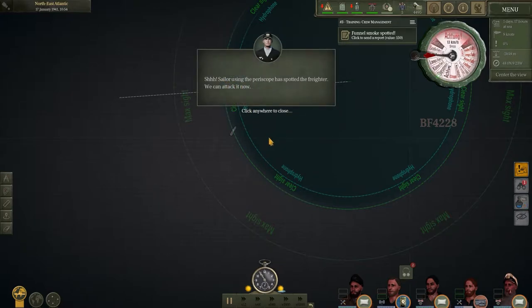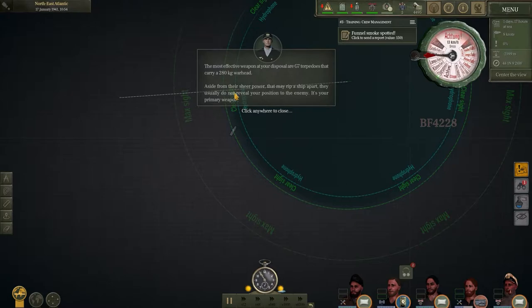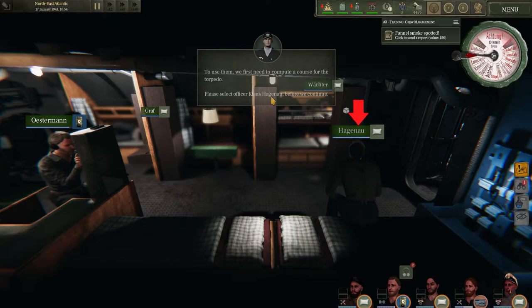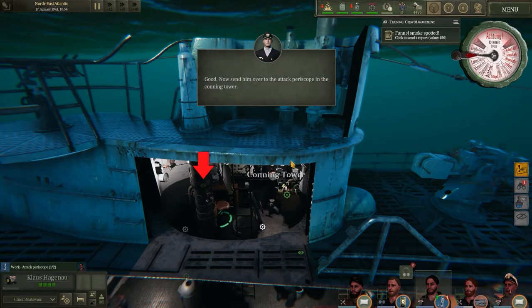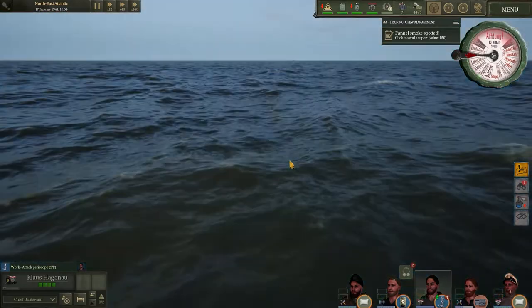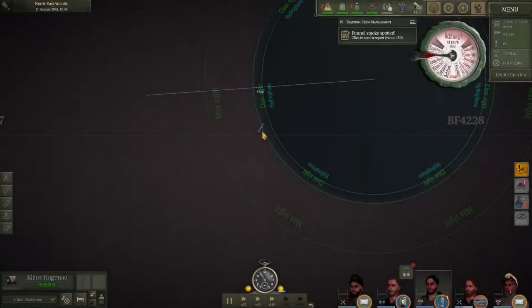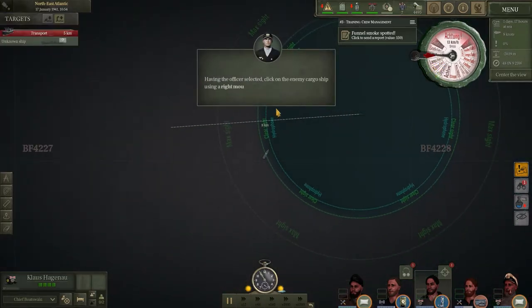We've spotted a freighter — we can attack now. The most effective weapon at your disposal are the G7 torpedoes — a 280-kilogram warhead. Aside from their sheer power, they rip a ship apart and usually don't reveal your position to the enemy. They're your primary weapon. To compute a course for the torpedo, please select Hagenau. Send him over to the attack periscope. There's the ship right on the surface — heading this way. We want a bit of an intercept. The officer is selected — right-click the enemy cargo ship to compute the torpedo course.